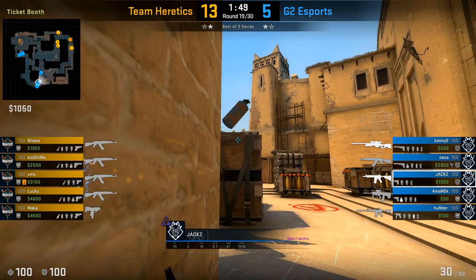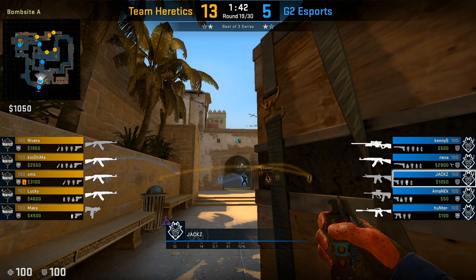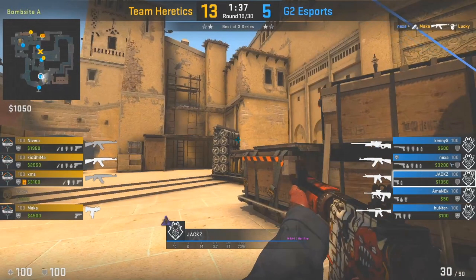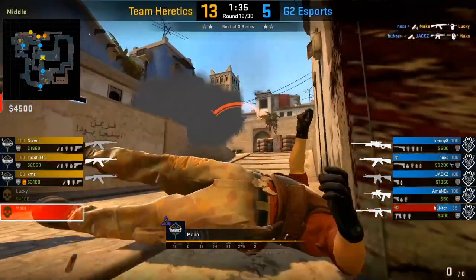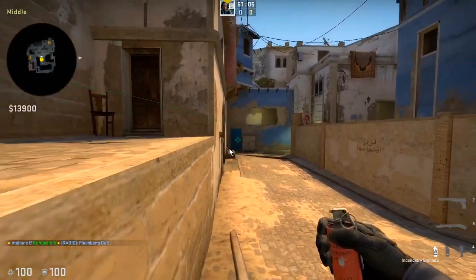This is the only scenario where we see Jax use his smoke at the start of the round — when he's going to flash for his teammate at connector. He waits for the right timing as Hunter uses the flash, then throws it himself and crosses over. The reason he uses the smoke here is that if somebody's posted up at ramp, they can actually see him throw the flash from triple and might try to aggress him. So throwing the smoke prevents this player from aggressing as he throws the flash. From the T's perspective, they're completely blinded and Hunter takes them down. The flash he throws here — the bottom one — gets anybody playing up close and also anyone playing under window.